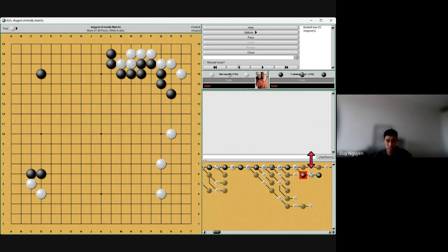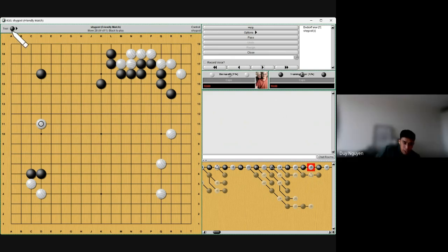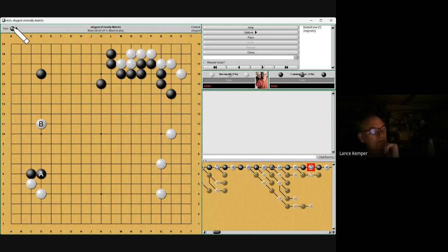He comes in — will you walk me through your thinking? He comes in quite high on the fourth line. He doesn't have a base here, and if he gets an extra move at D8, suddenly my black A group starts looking weak. So I wanted to create some kind of base or extension from my A group to ensure I'm not forced to run as a stick, and also attacking B. Yeah — now there are ways to get sidetracked here.